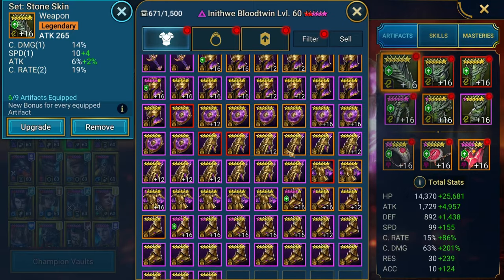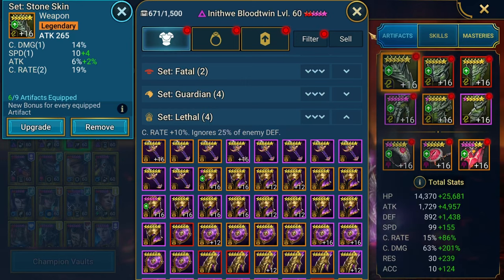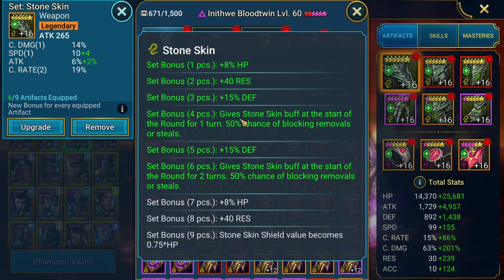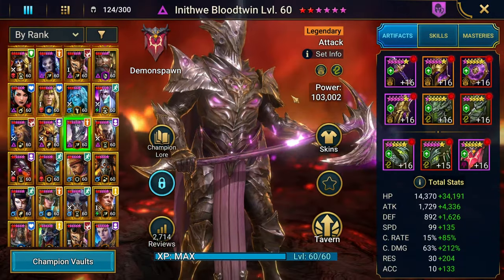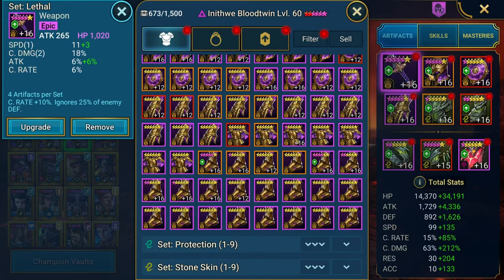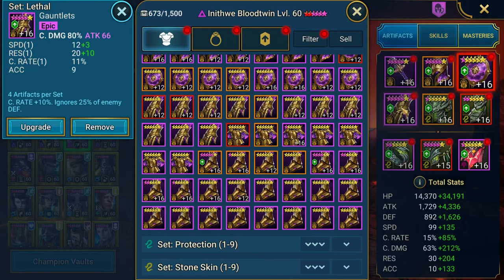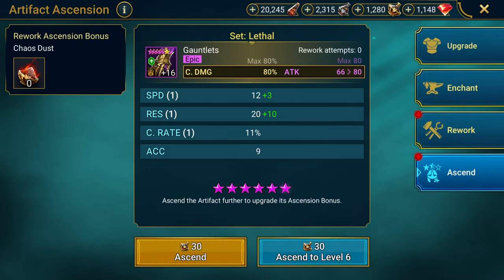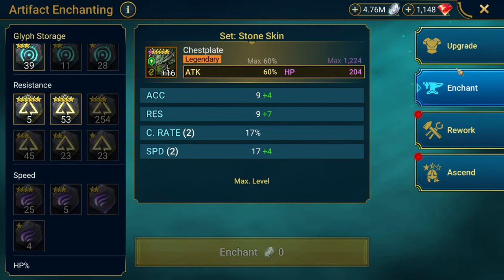I'm going to roll some gear and then rework him. I'm aiming for one set of lethal to ignore 25% of enemy defense, as well as one turn of stone skin — we need four pieces here. Here is the relatively new and improved build. I actually don't even know if he's going to be considered improved — we'll see. Still looking at the same stat priorities. I'm going to rework the ascensions, but I'm still waiting for CVC. I really want to rework these to attack. However I'm out of chaos dust, and this really needs to get reworked to crit damage as well. The speed glyphs are lacking so we're not going to be able to boost any speed here, meaning he's going a lot slower.